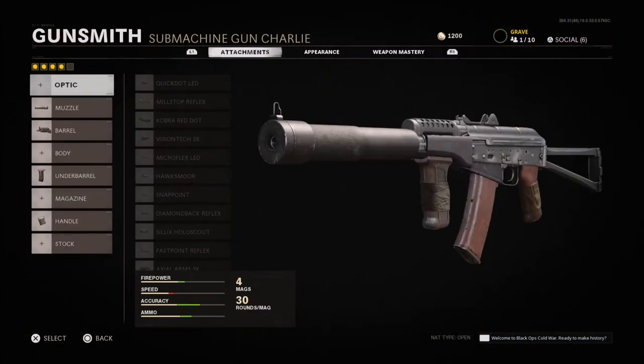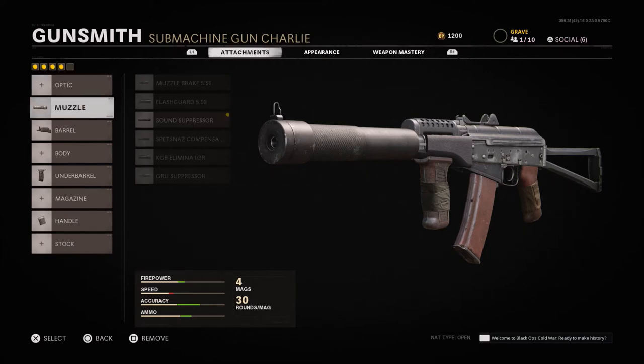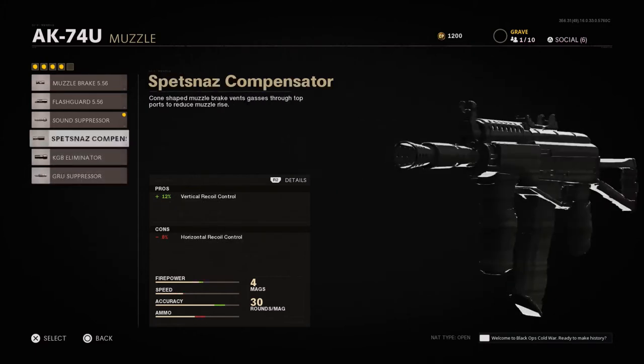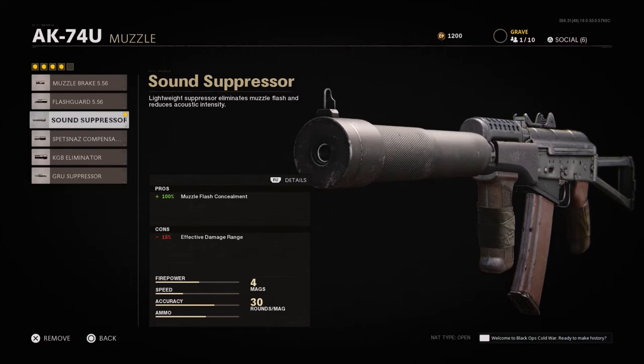When it comes to the attachments, I go with the sound suppressor. Even though I know I always say I'm not a fan of sound suppressors in Treyarch games, if I'm playing by myself — which I do a lot — I use the sound suppressor so the other team's not chasing my red dot every time I fire. I can get in behind enemy lines lone wolf playing. You could always go with the groove suppressor on smaller maps like Nuketown or Crossroads, where the effective damage range isn't affected as much and you get a bit of vertical recoil control. For larger maps, I'd recommend just the sound suppressor.